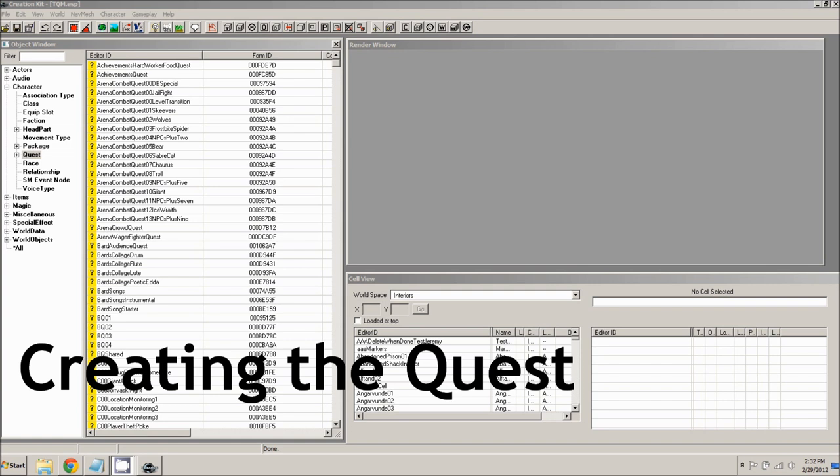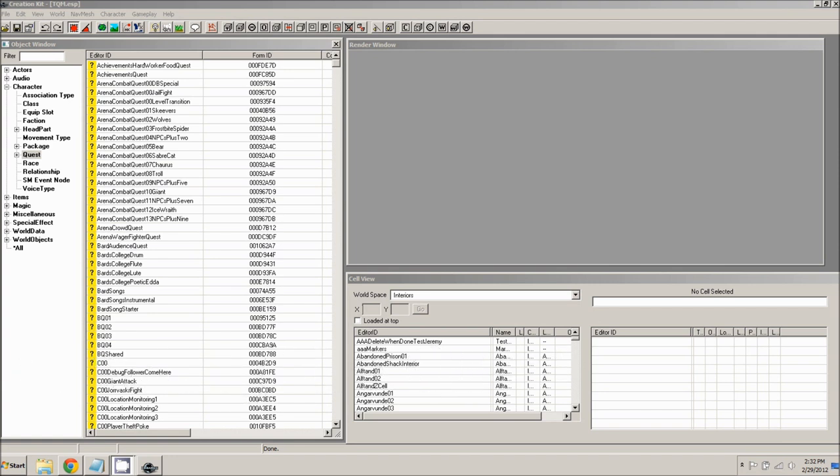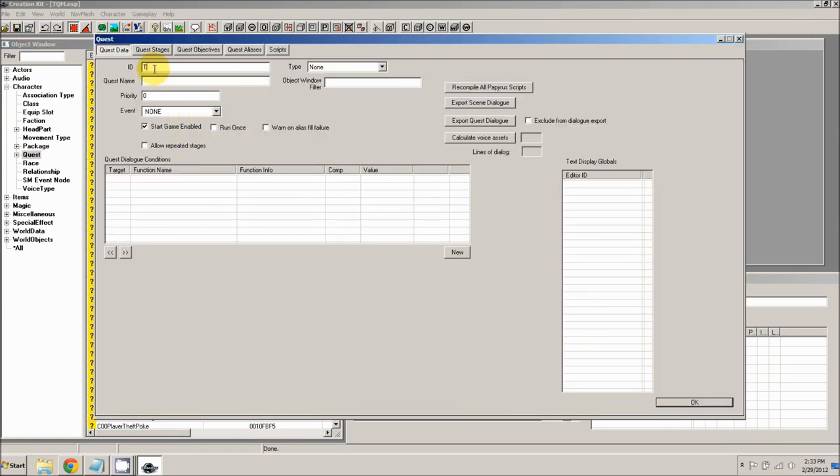For this quest we actually don't have any actors, so we're not going to worry about creating any of them. We're going to start by creating just the quest itself. To do this, go to the character tree and go to the quest subtree. Right click and select new. Let's give the ID of TQMQuest05. We'll call the quest Balin's Request. We'll change the priority to 60 as usual, and then change the type to side quests.